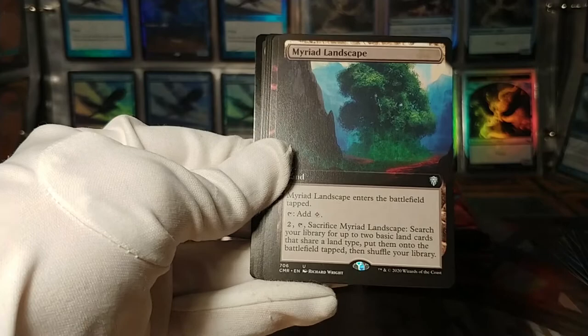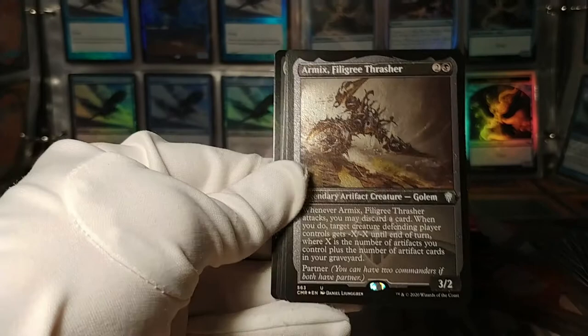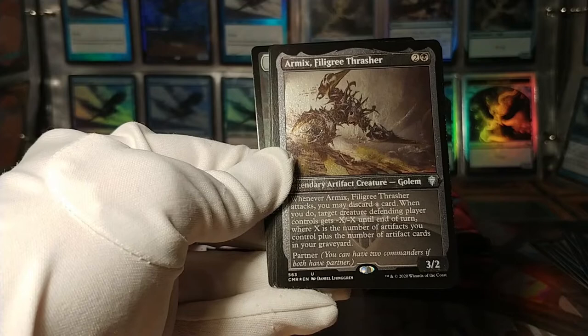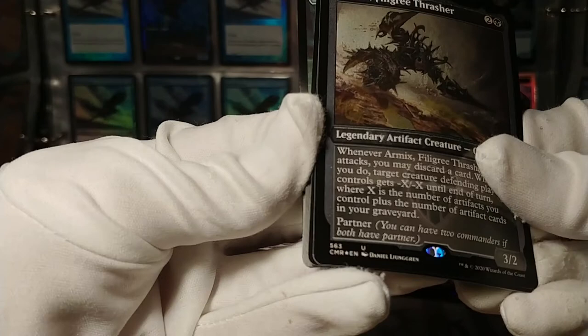We've got this full-art Myriad Landscape. A full-art Nevinyrral's Disc — I almost thought that was a Jeweled Lotus. Almost. This is a fancy etched card — the black artifact effects look really cool like this. Whenever it attacks, discard a card; if you do, a target creature gets -X/-X where X is the number of artifacts you control plus those in your graveyard. And it has partner — an artifact graveyard commander in black.